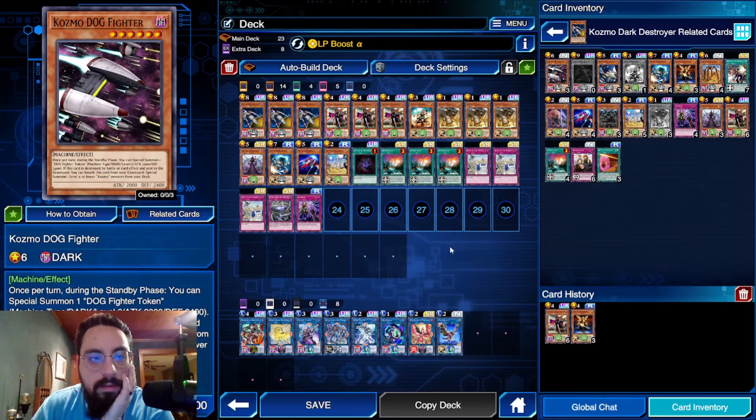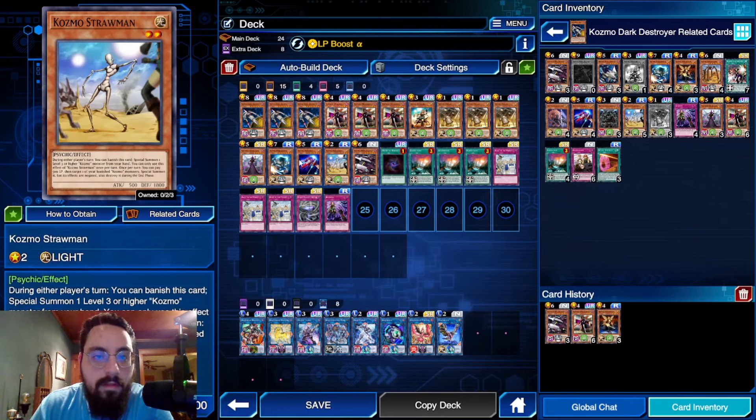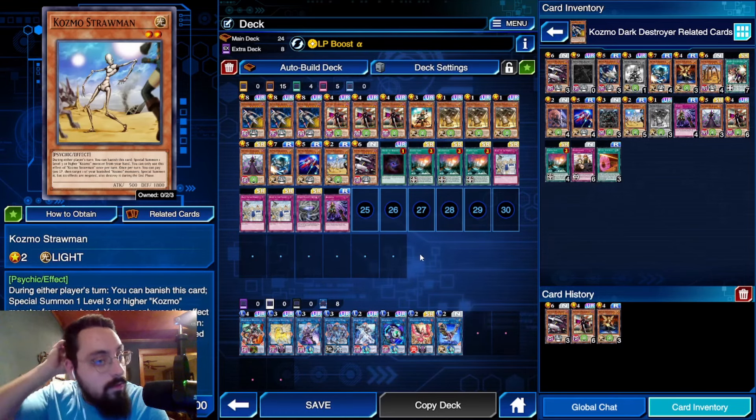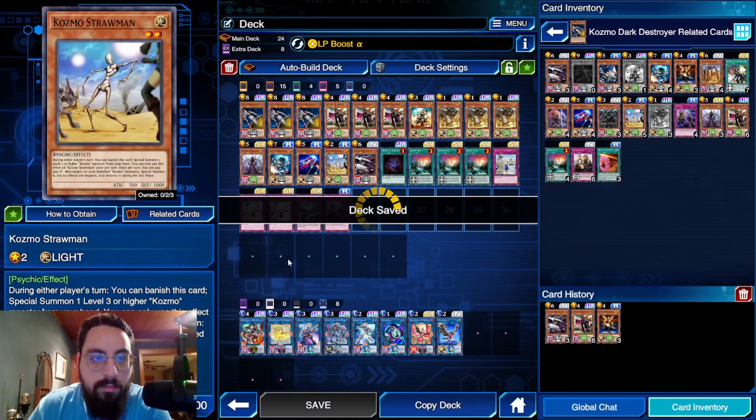Dogfighter can give you some good link plays — it's a Dark. I'm going to play Dogfighter, screw it. I thought I was pretty set on what I wanted to play but we're just going with the flow. Straw Man is really nice — brings back stuff, dies in the end phase, you can trigger it. Extract doesn't really matter, just some link plays.